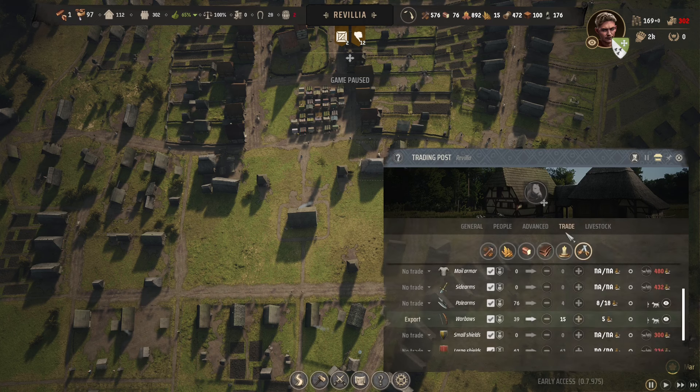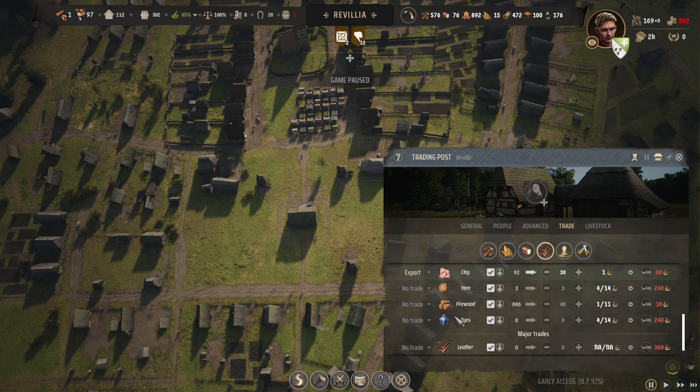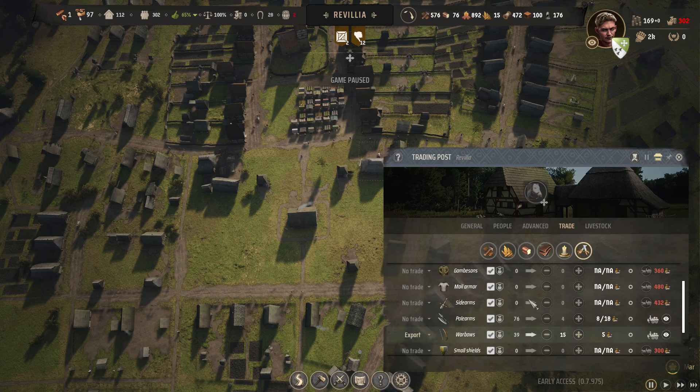We're making tools for trade, but we can't trade the tools - we can't afford the trade route, so we're just stockpiling them. I know we could sell weapons; we have been selling weapons. So I was thinking about telling the guy making tools to make weapons. I went to look at what weapons we can sell, and we already have the route for pole arms - we have 76 in surplus. We should probably start exporting that for a whole ton of money. I'm going to set this to 15 and go ahead and unpause.